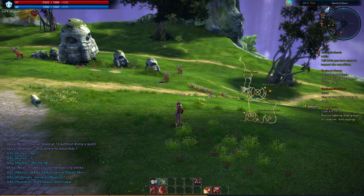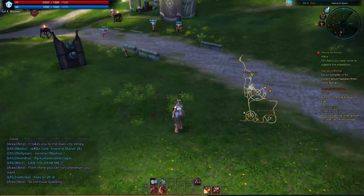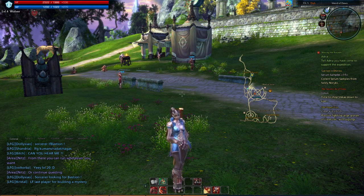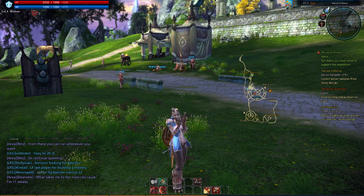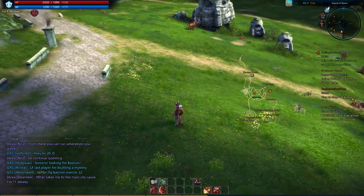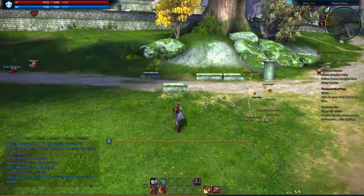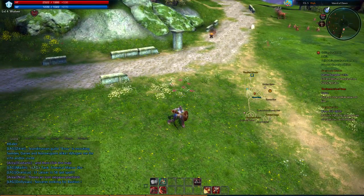Welcome back, I'm Ace, and I have more TERA content for you. Let's start directly with the dancing animation - it's the dancing animation of a female Amani. I'm playing as a Lancer. Lancers are the official tanks right now. I'm not entirely sure if Warriors are officially tanks already, but they'll be known as dodge tanks, while Lancers will be damage-reduction and block tanks due to their shield.